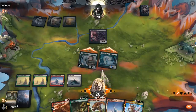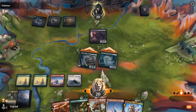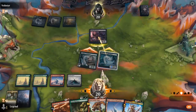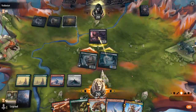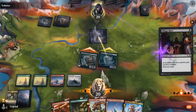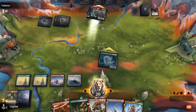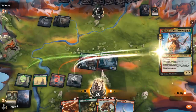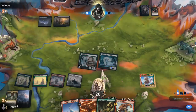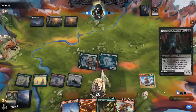That might have been a reason not to play the Forest and instead play the Mountain, so we could have stomped plus played Channeler. Some chump blocks — that might also imply a sweeper incoming. It's going to be Village Rites to sacrifice Dream Devourer. So we'll just deal 2, play Klothys, and then next round we can follow up with Questing Beast. It's going to be Turgnit.